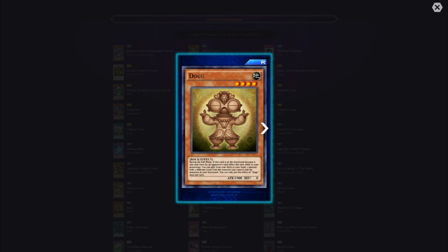Dagger of Dogoo — during the end phase, if this card is in the graveyard because it was sent there by an opponent's card effect this turn while in your possession, you can add from your deck to your hand one monster with a different level from the monsters you control and in your graveyard. You can only use this effect of Dagger of Dogoo once per turn.